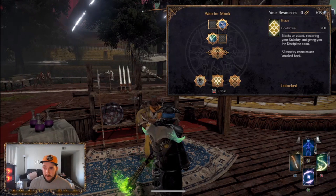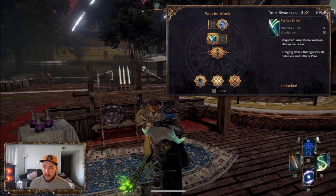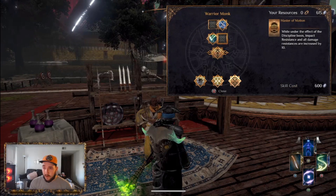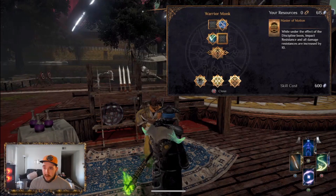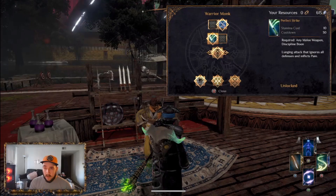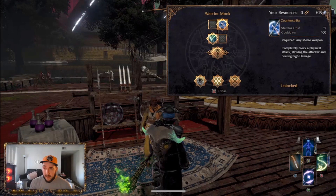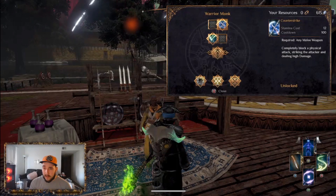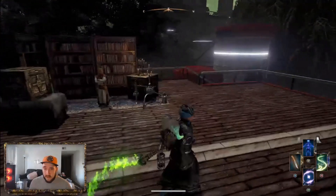I get all three of the bottom skills, the Breakthrough, and Perfect Strike. You're not really going to need Master of Motion at all because you're not trying to be a super tanky build — it doesn't really matter what your defenses and resistances are. I prefer the damage from Perfect Strike. And Counter Strike — if you really want it, I guess you could go with Flash Onslaught, but I like Counter Strike better.